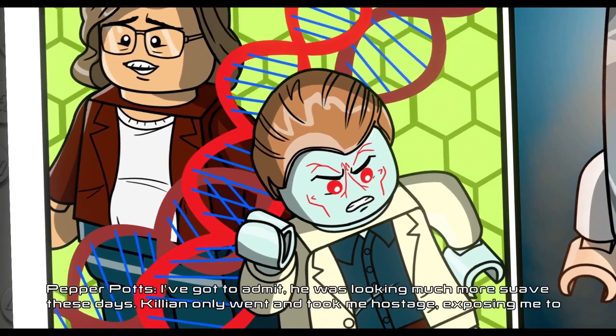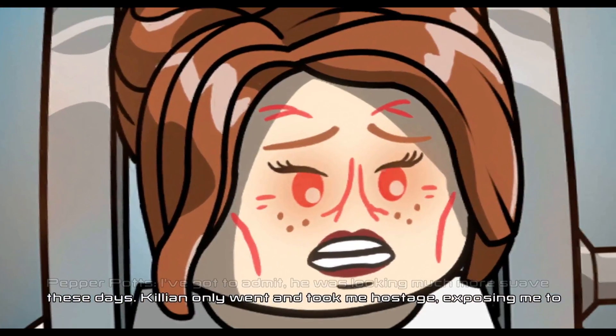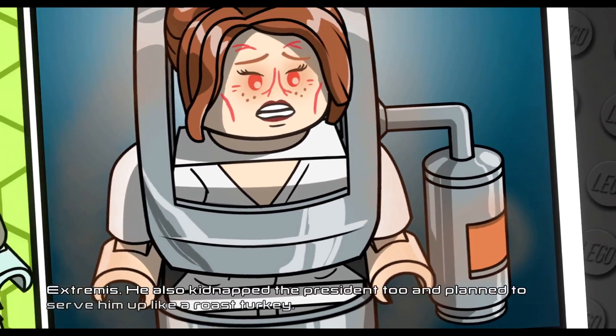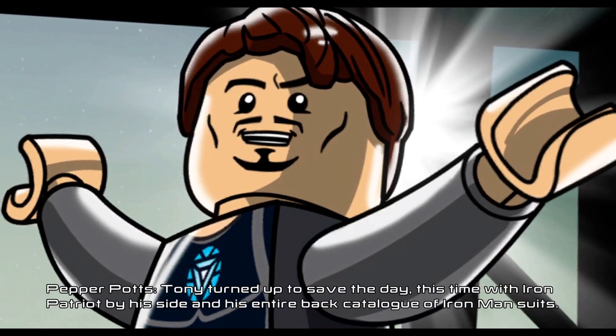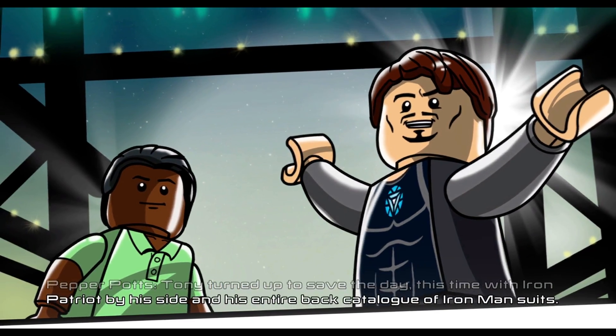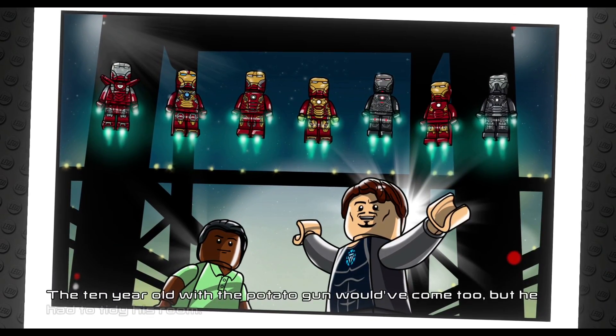Exposing him to Extremis, he also kidnapped the president and planned to serve him up like a roast turkey. Tony turned up to save the day this time with Iron Patriot by his side and his entire back catalog of Iron Man suits — that was a nice scene showing all those different suits.